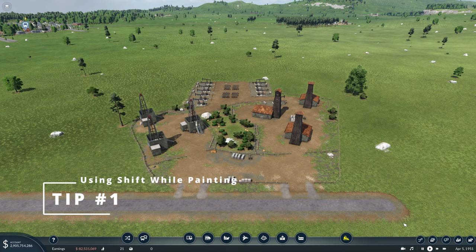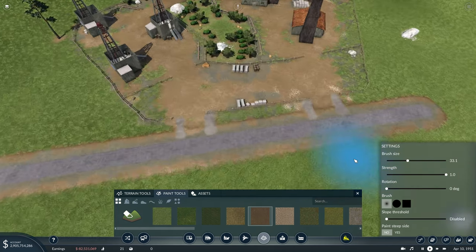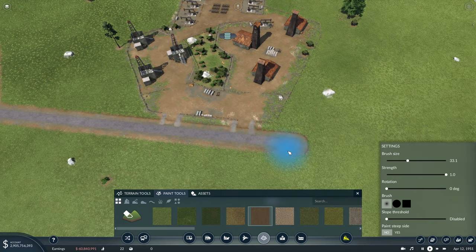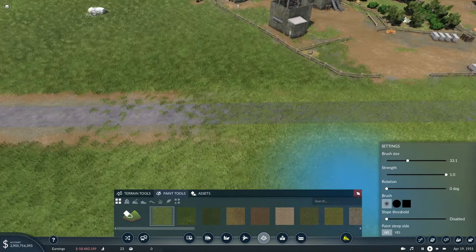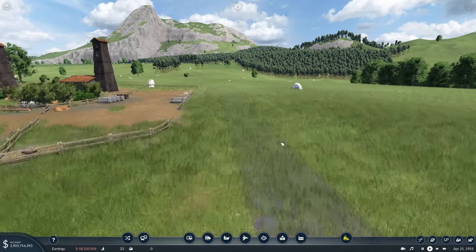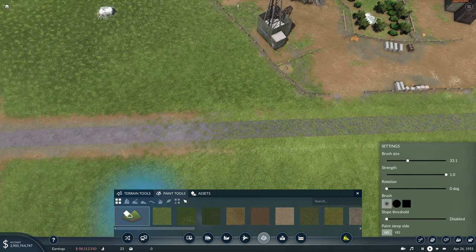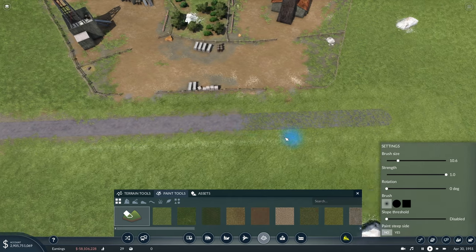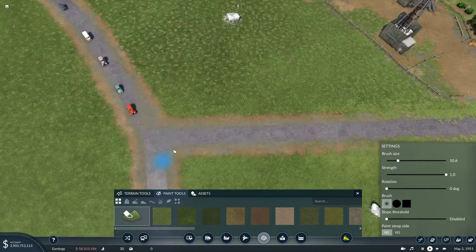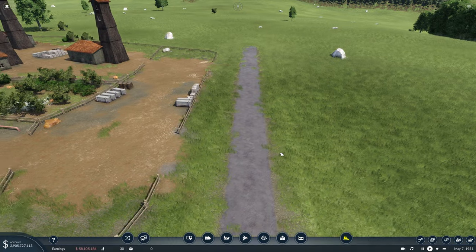The first tip for leveling up your detailing skills is with the paint tool - you can hold shift and that will override any ground materials anywhere on the map. For instance, with this road, if we grab our grass green and hold shift, we can completely paint over the road. You can get a really old worn-out road look, but I usually prefer to come back through with the erase tool and erase out the grass from the middle, which gets rid of that ugly dirt and gravel border that especially these smaller earlier roads have, and really helps make the road look more natural.